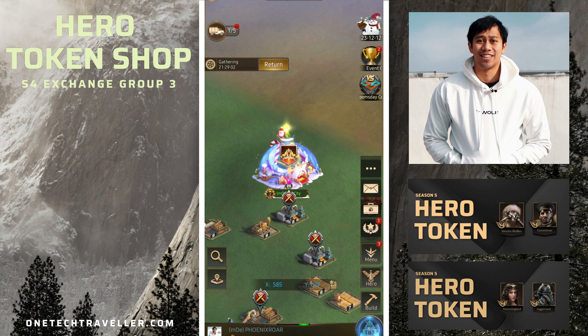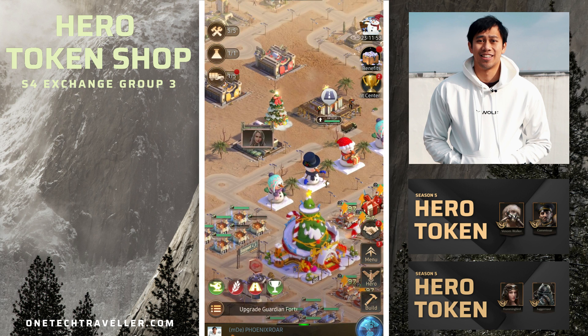What's up team, One Take Traveler here back again with another video in the Last Shelter universe. This is Season 5, Week 7 — the final week of Eden for me in my first SX season — and with that we have the final cycle of S4 heroes in the token shop, so we're going to talk about them now.